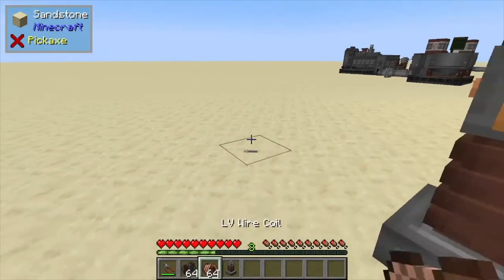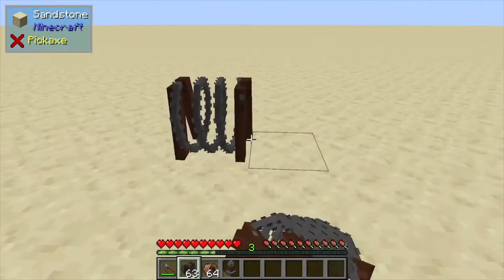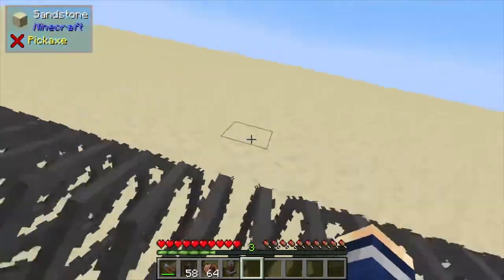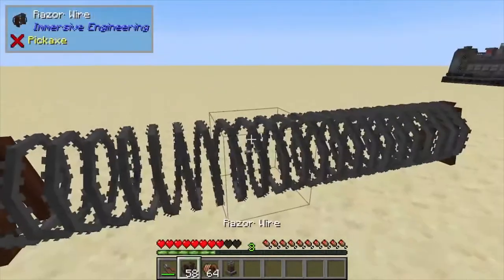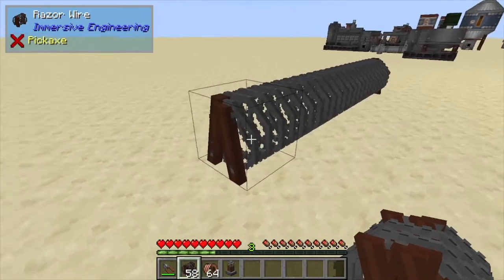Hey, Minecraft Mentor here, and today we're going over razor wire from Immersive Engineering. All you got to do is place this down — seems pretty straightforward. But if you walk through it, it does about a full heart of damage when passing through it, and also gives you slowness, so it'll slow down players and mobs.